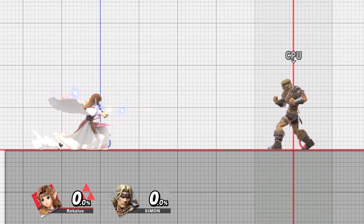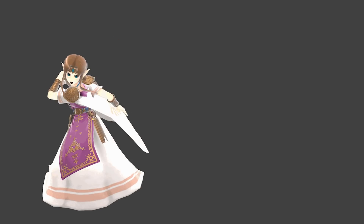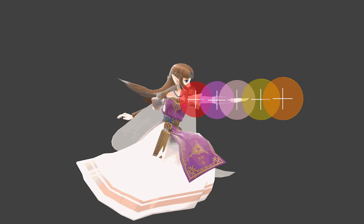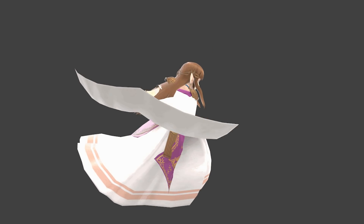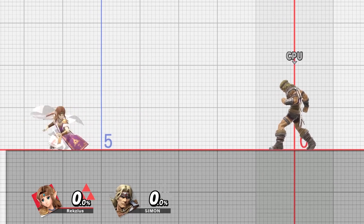Her F-Tilt is a bit of a strange move — strange as in, I was not really expecting it to look like it actually does. Zelda does a hand swipe out in front of her, having five hitboxes along her arm. The move is quite disjointed, with two of the hitboxes being far out in front of her. The two outermost hitboxes are the most powerful, dealing 15%, while the closer ones are a bit weaker, only dealing 11.5%. In addition, the move can also be angled up or down. The hitboxes are the same, however, only the position of them changes to fit the angle.